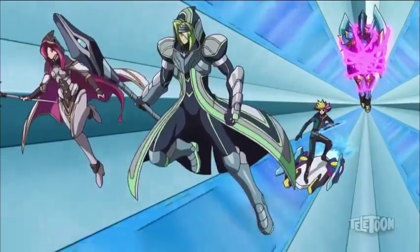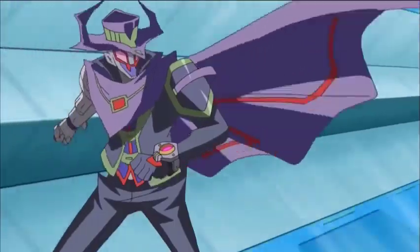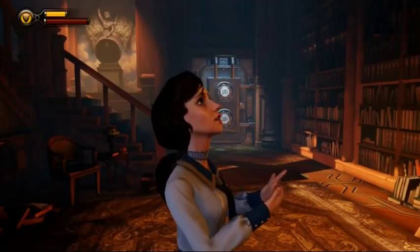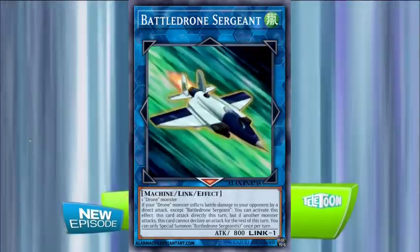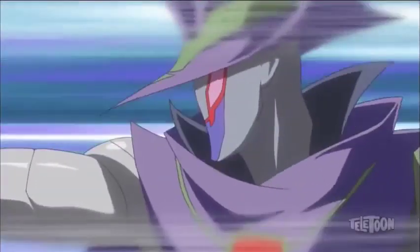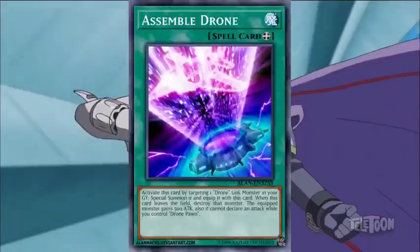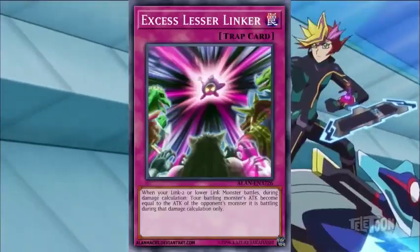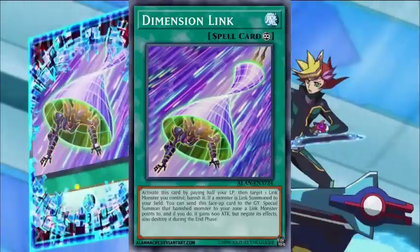I activate Demolition Drone. It's my turn! I draw. Summoning condition is one drone monster. Link Summon Link 1, Battle Drone Sergeant. I Link Summon Link 2, Medic Drone Dock. Next, I activate the equip spell Assembled Drone. I'm now activating the trap card Excess Lesser Linker. Activate Dimension Link. Nice!